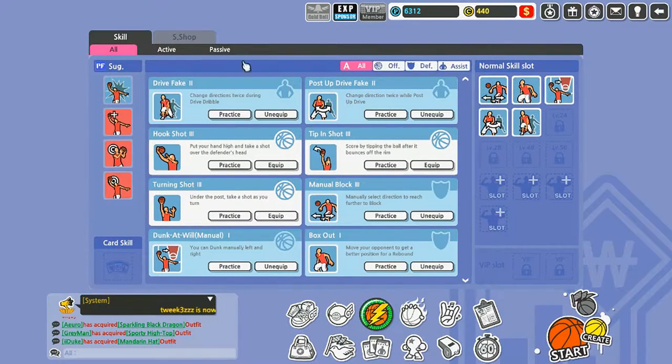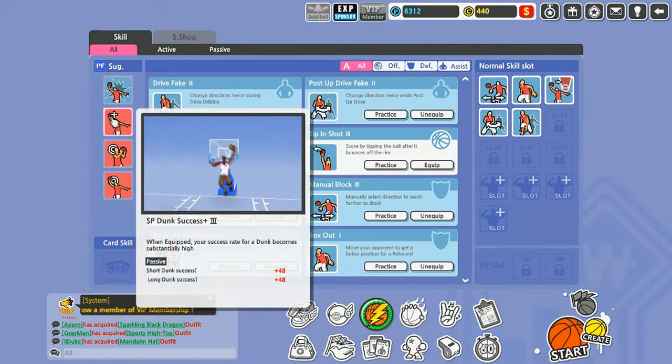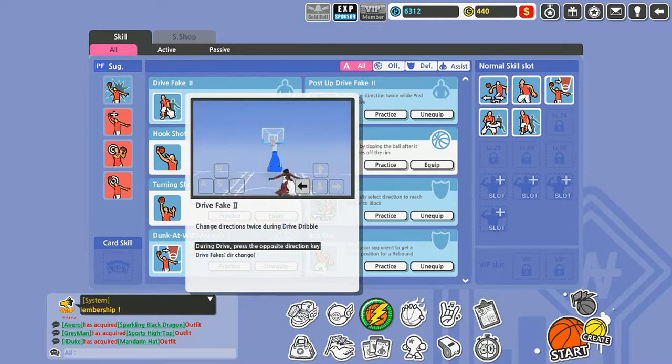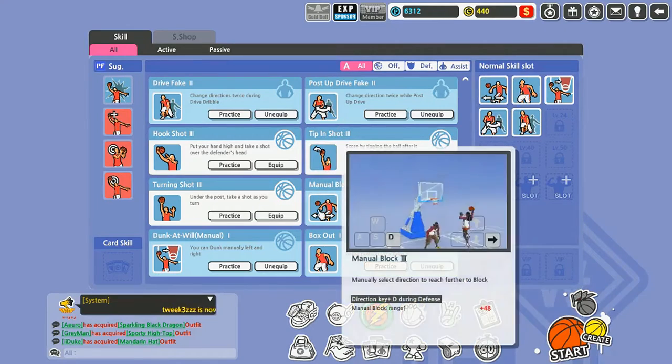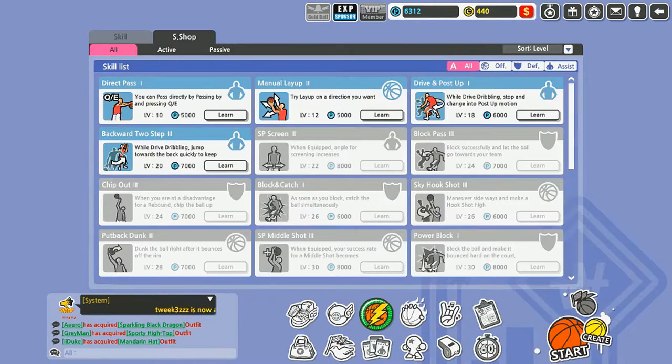Skills — I would equate these to badges from MyPlayer or MyTeam. You can give your person different skills. As a big man, they gave me skills when I first started: can dunk at will, success dunk, post shot focus, and dunk focus three. The ones I bought over here — you can get a maximum of thirteen slots, nine for reaching level 50 which is the level cap, plus two more if you're VIP.